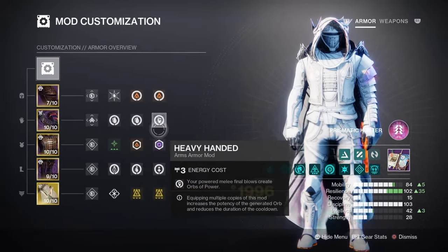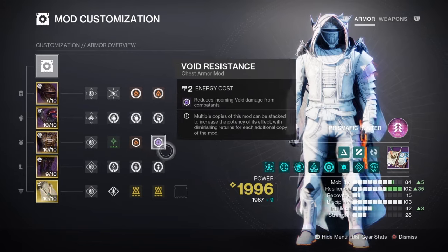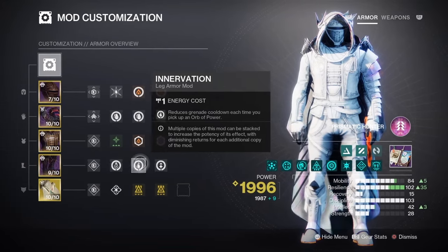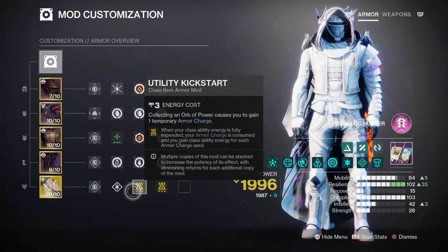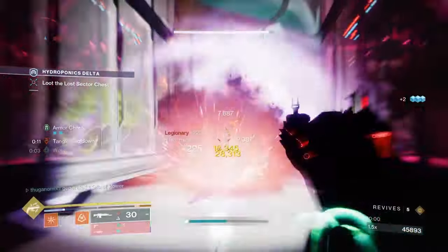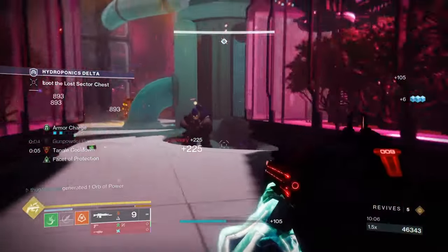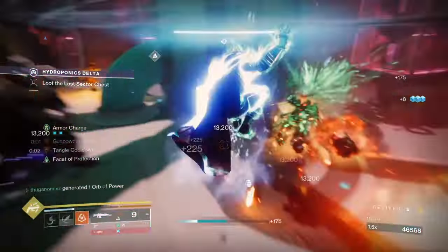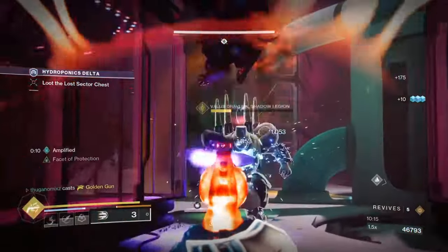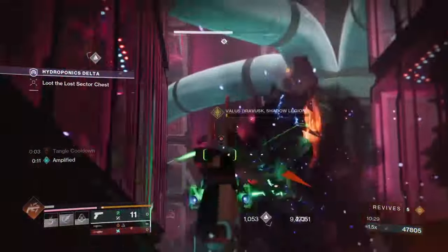For mods: Harmonic Siphon, Ashes to Assets for super energy, Firepower, and Heavy Handed to create orbs whenever we use Grapple or Threaded Spike. Put Resistance on your chest. For your feet: Absolution, Innervation, and Recuperation to regain grenade energy and health from pickups. For your cloak: Utility Kickstart so we can dodge even more, get amplified, and keep recycling Gunpowder Gamble to cause ignitions. We grapple to get Woven Mail, and when amplified everything has a reduced cooldown because we're elementally buffed and our artifact is popping everything off.